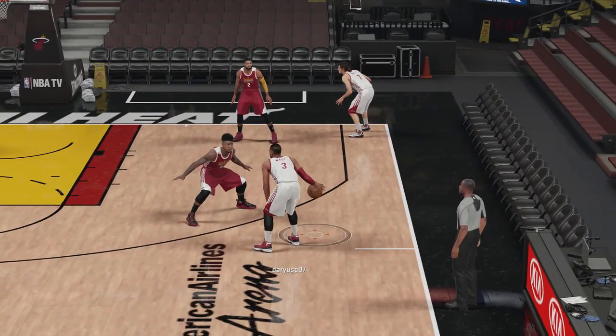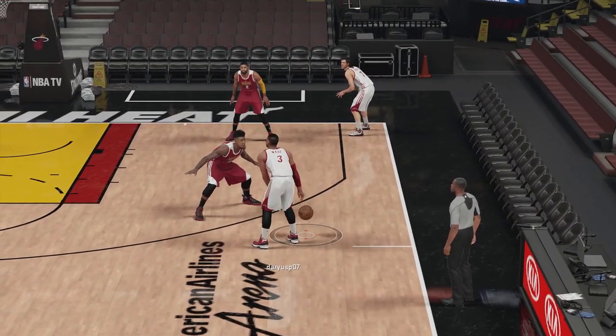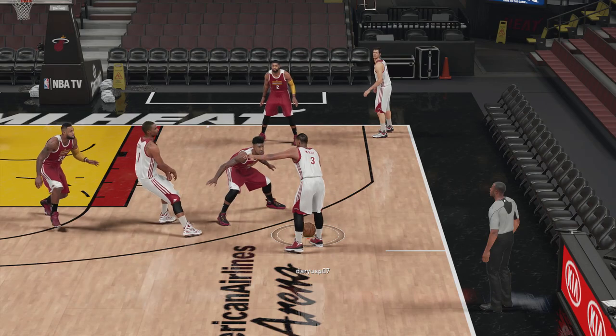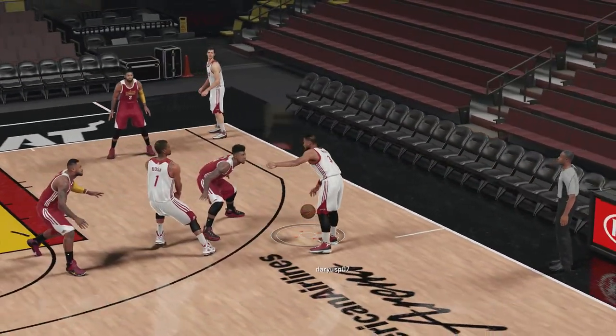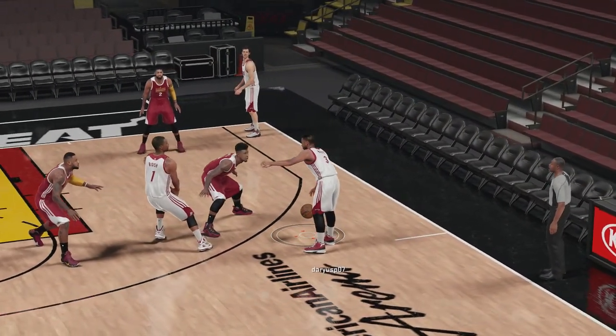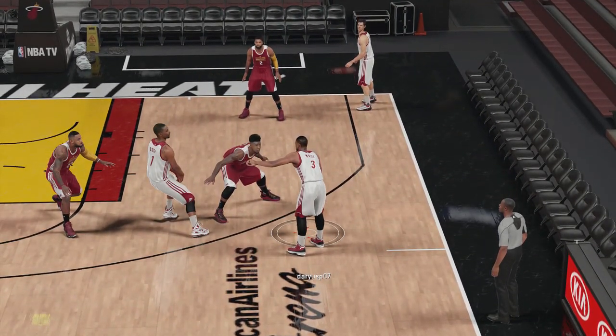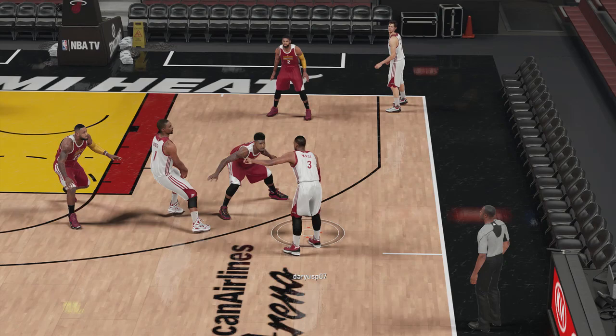I have a little tip for you when you're running the pick and roll. As you can see I'm running the pick and roll with Dwayne Williams, Chris Bosh, Ian Shepard, and LeBron James defending. This also worked in NBA 2K15, but I didn't even try it in 2K16 because I just knew they had taken it out of the game and it would no longer work.